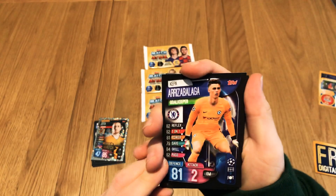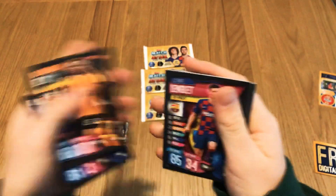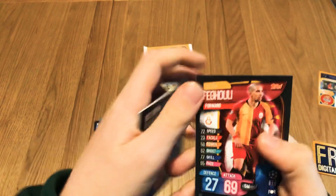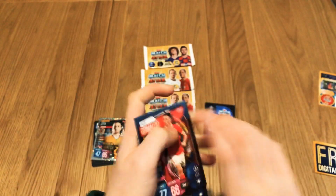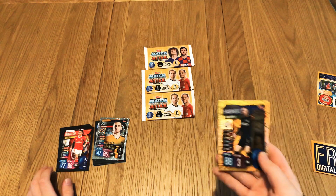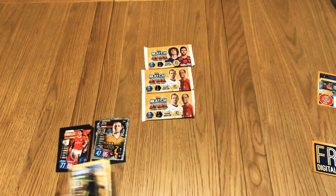Pack two: Kepper, Bolly, Let, Dilett, Ramos, Fegui, and Gama. The insert is a Havovich Club Legend.